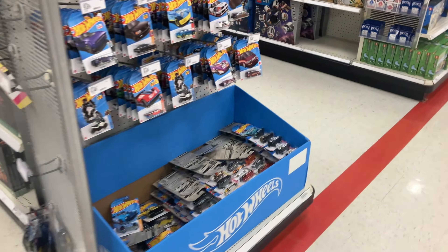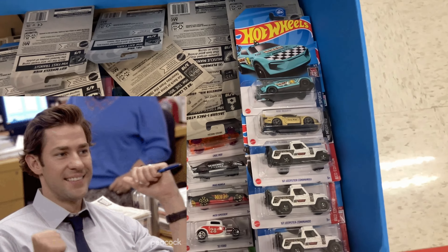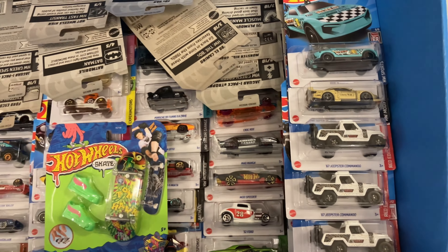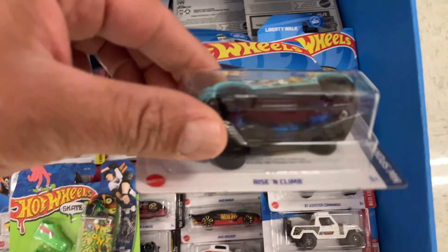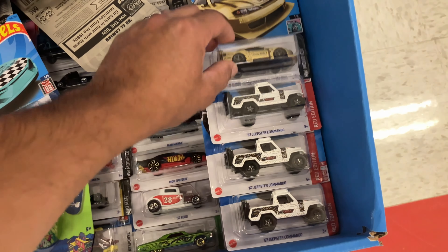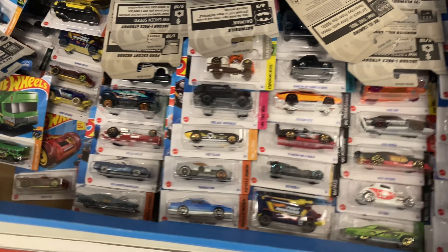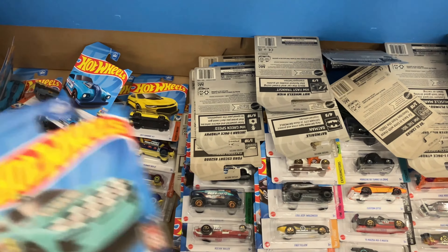Alright, here's the dump bin. What do we have? We got Rats — awesome! We got some Rats and we got a treasure hunt. My buddy was here earlier and he fixed the pegs, very awesome. There's the Rising Climb treasure hunt — that's so cool! There's the Reds too. He fixed everything so nice and pretty that I'm not even gonna dig through it.